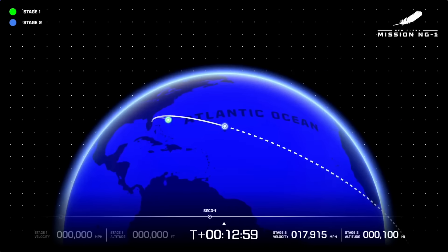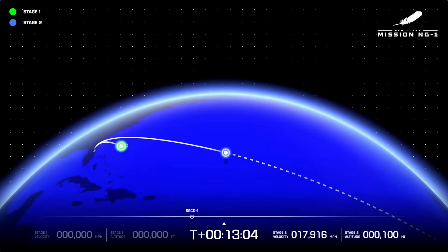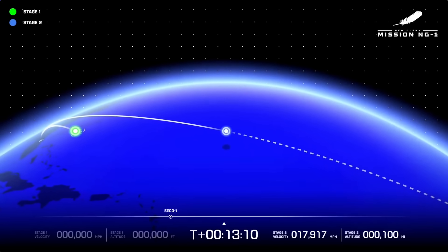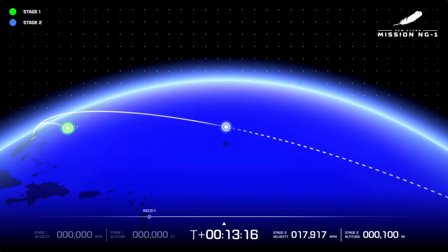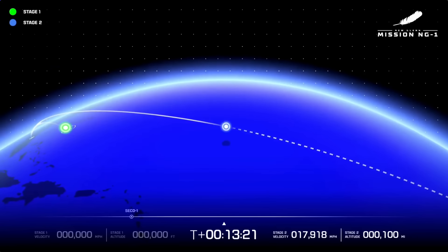12 minutes 53 seconds into flight — and we have engine cut off. Body rates look good following engine cut off. The engines on the second stage cutting off means that we hit our key critical number one objective.